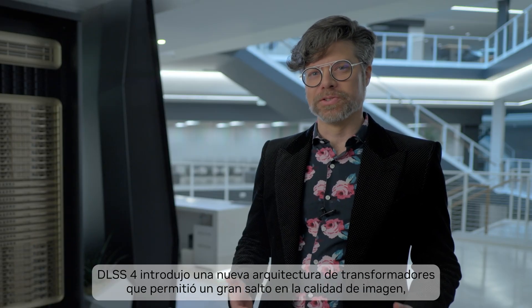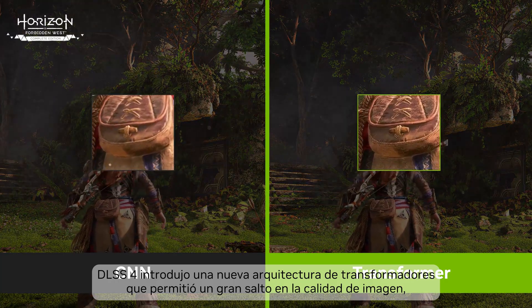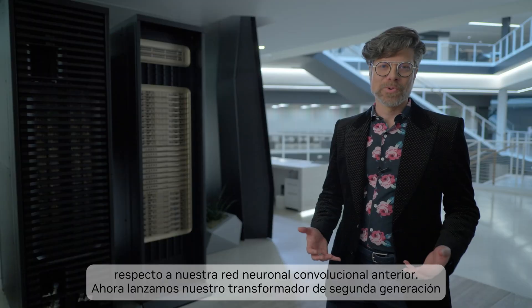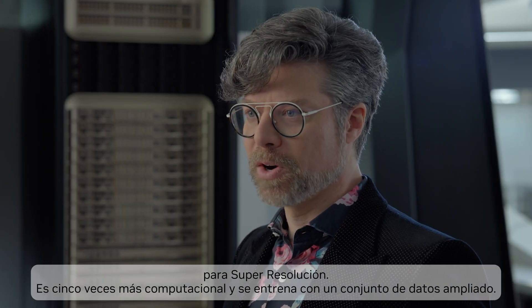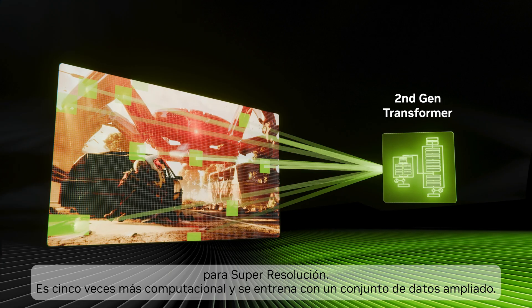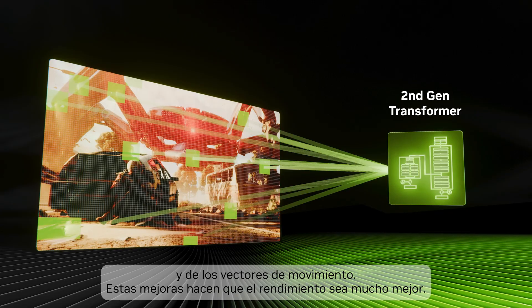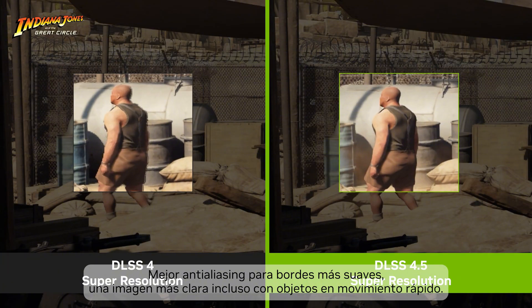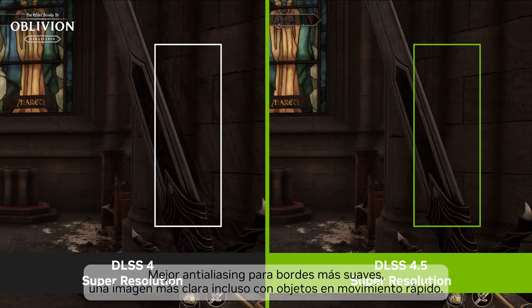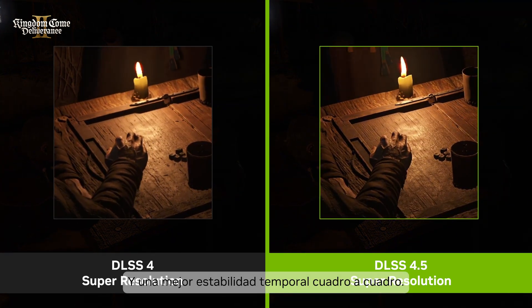DLSS 4 introduced a new transformer architecture that enabled a big leap in image quality over our previous convolutional neural network. Now, we're releasing our second-generation transformer for super resolution. It's five times more compute and is trained on an expanded dataset, so the model has greater context awareness of every scene and more intelligent use of pixel sampling and motion vectors. These improvements make super resolution performance and ultra performance modes so much better, with superior anti-aliasing for smoother edges, clearer gameplay even with fast-moving objects, and improved temporal stability from frame to frame.